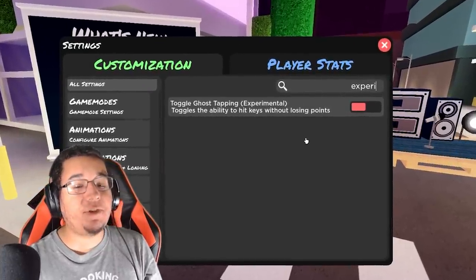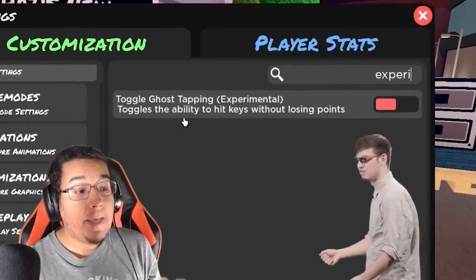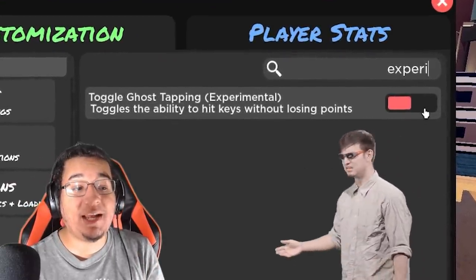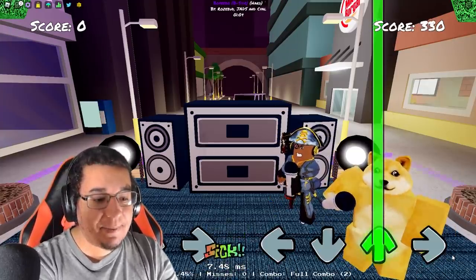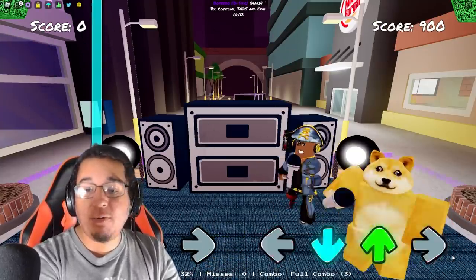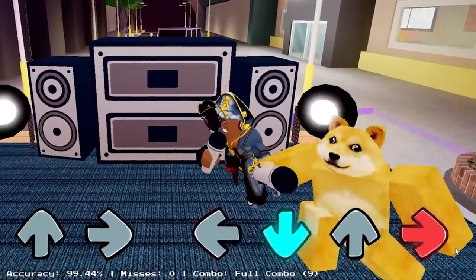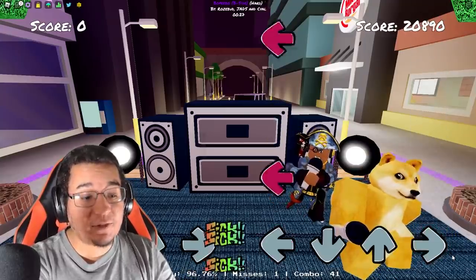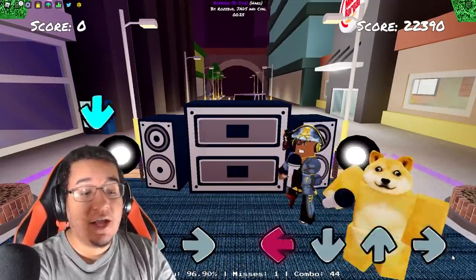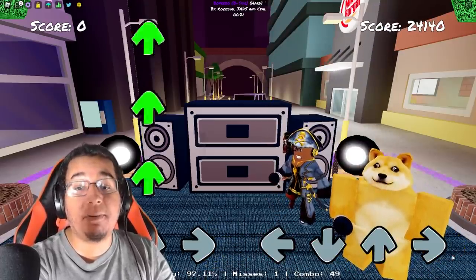We also have the new ghost tapping experimental setting to go over. This is going to be experimental by the way — you can enable it in the settings. Basically what this setting does is you're not going to be losing any points for hitting when there's no notes dropping down. So you can see right here I'm spamming right before the notes are dropping down and I'm not losing any points. This is going to be very useful especially if you're hitting notes randomly — you're not going to be punished for any misses.